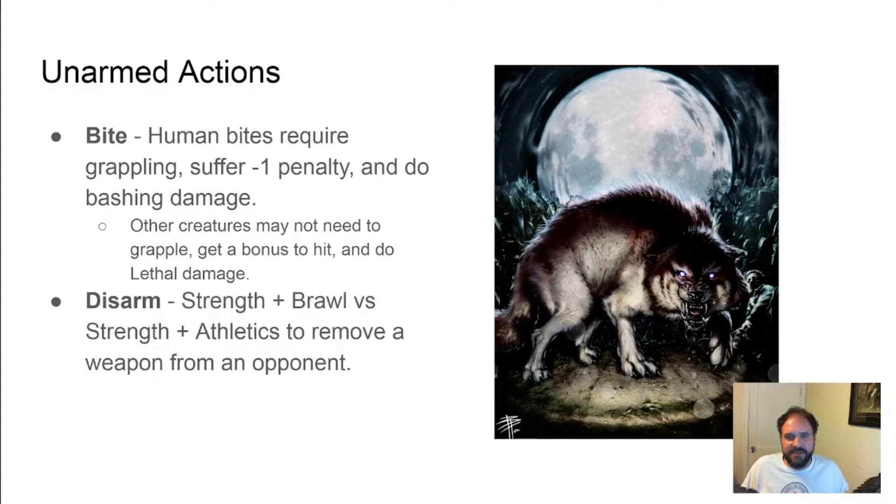Moving on to unarmed actions, such as biting — if you want your humanoid or human character to bite someone, you have to do it during a grapple. But if you're an animal or a monster with teeth as a primary weapon, you don't have to worry about that; in fact, it's easier for you. Also, you can disarm an opponent, and you don't need to grapple to do it or even have control of their weapon. So why even have the disarm action in the grapple actions?